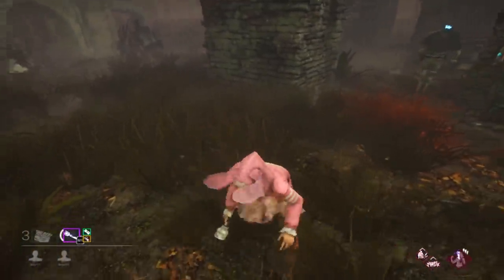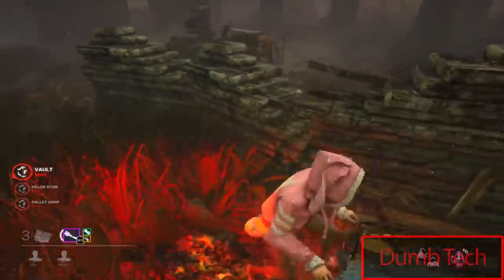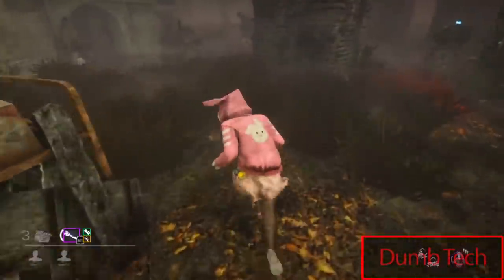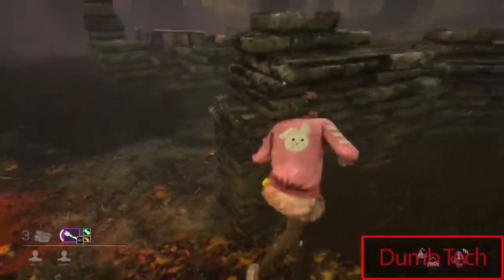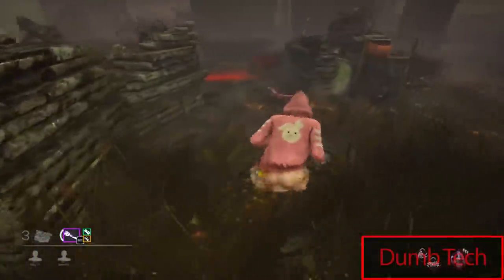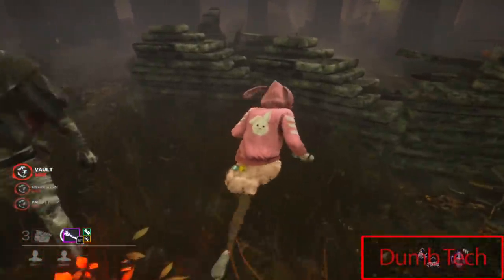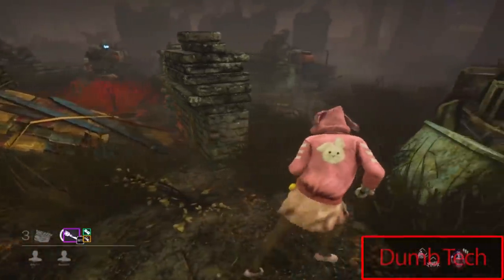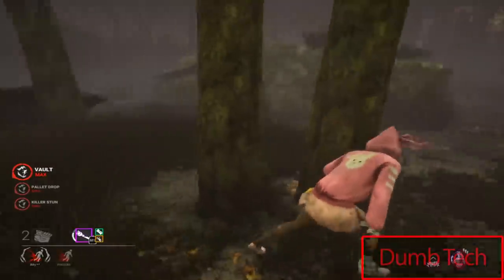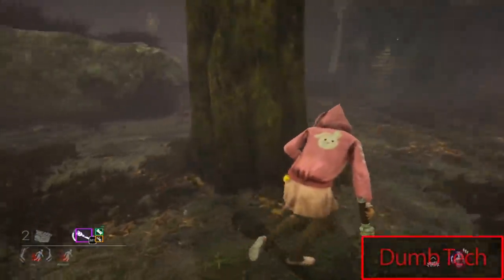The last tech in this video is called the dumb tech, developed or at least popularized by Aaron. It's a simple tech called 'dumb' because the killer has to be impatient for it to work. You slam the pallet on the killer and vault through them while they're in an animation — during this time they lose collision. From the killer's POV, the survivor appears to run through them. An impatient killer will instinctively swing behind themselves or to whichever side you've baited. If they have Enduring it might be impossible or at least much harder, but otherwise it's straightforward.